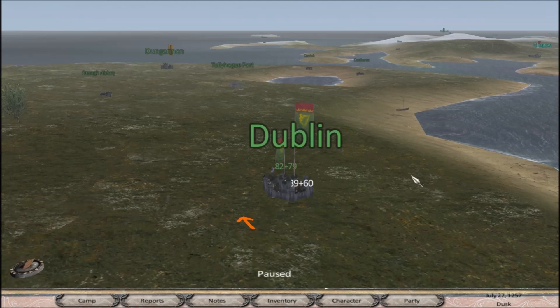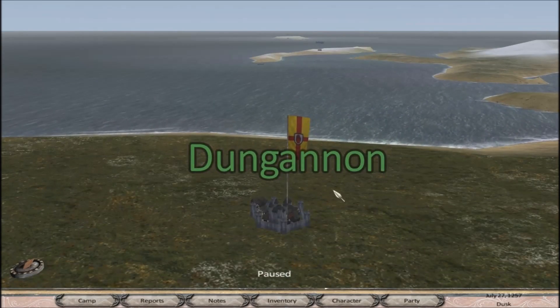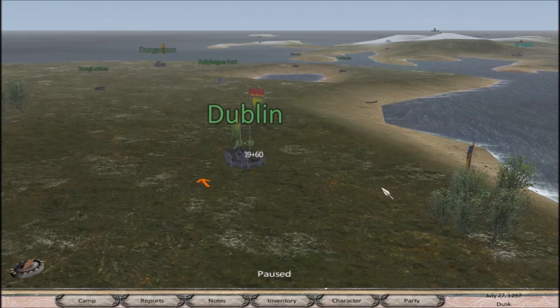Hey everybody, Brett from Stardews Gaming here, back with another episode of our 1257 Anno Domini Let's Play. You may notice in the background there's a banner flying over Dungannon, and that is the banner of Ulster. We'll run over there in a second and take a look at the new Fingin McCarthy. He's not a perfect replica - he's as close as I could get, because you can't exactly copy over the face gen data to a companion character.